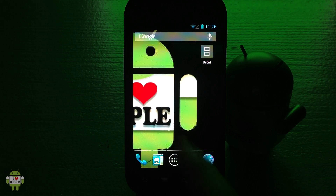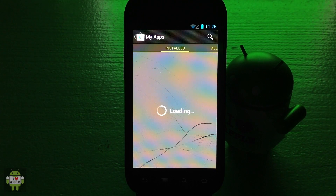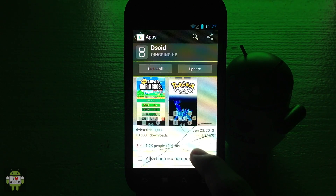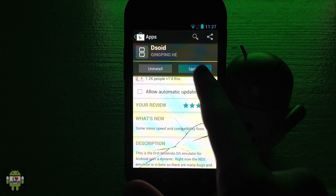Let's go right into our Google Play Store and update DSOID. I'm going to go into My Apps and click on DSOID to update the application. There is an update available, and when I scroll down we can see what's new — it says some minor speed and compatibility fixes. I'm going to go ahead and update it.